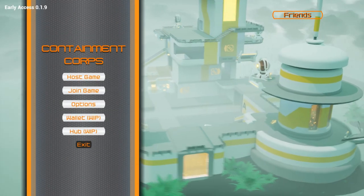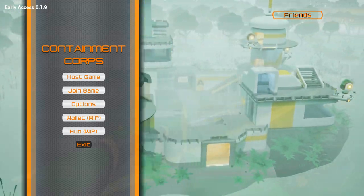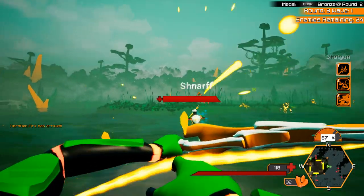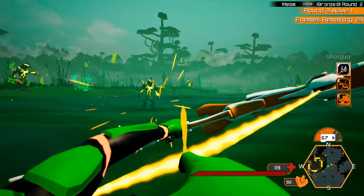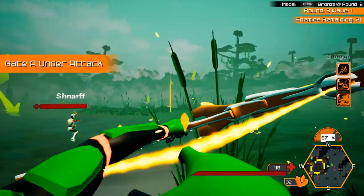Containment Core is a multiplayer first-person horde defense game with tower defense elements. Defend your base against waves of enemies as you work with your team to survive as long as possible. Use powerful abilities to prevent the invaders from stealing the crystals from the central reactor, because if you run out, it's game over.